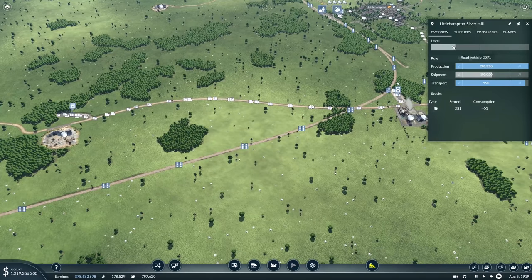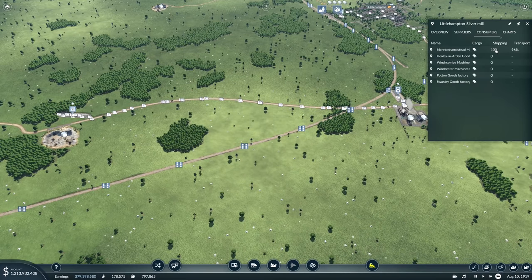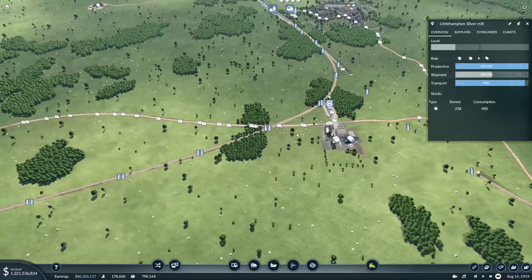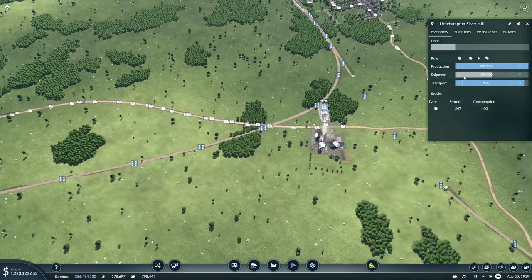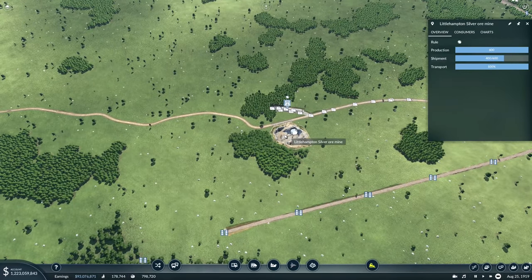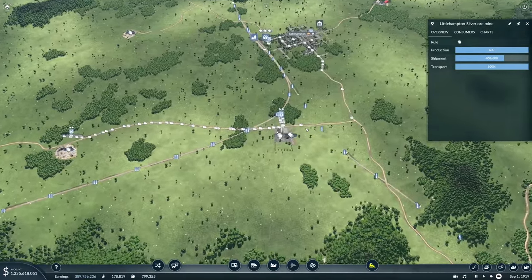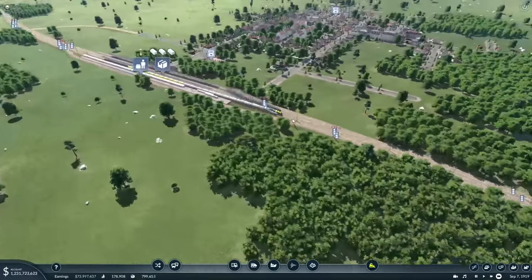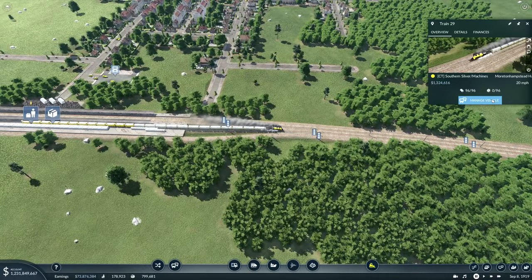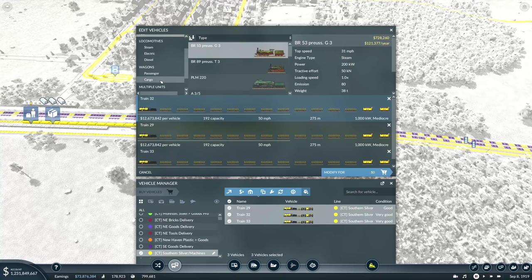I'm wondering if maybe Transport 100 shipping 400 and Transport 96 shipping 100 means we've just hit a bit of a threshold on what we're able to do. There's a good amount stored, but I'm not 100% sure what's going on. It's just not producing as much as I'd like, or we have maybe got too many vehicles. We'll come back and take a look. But for now, I want to go to this line, manage the vehicles, and modify all of them — I want to make them longer.